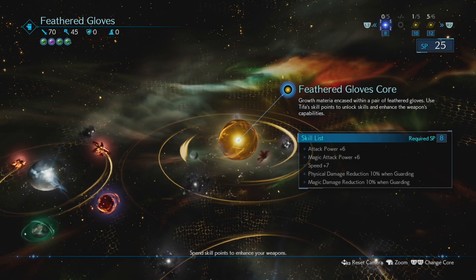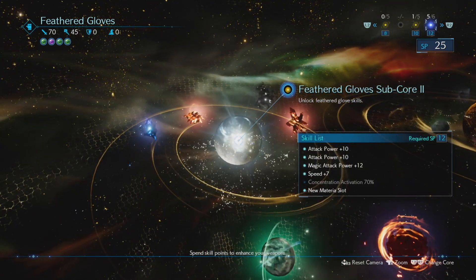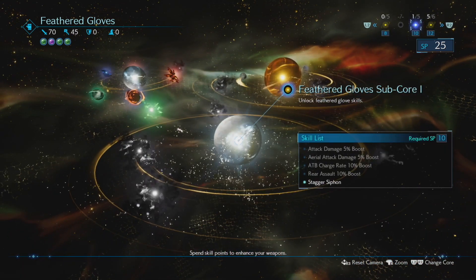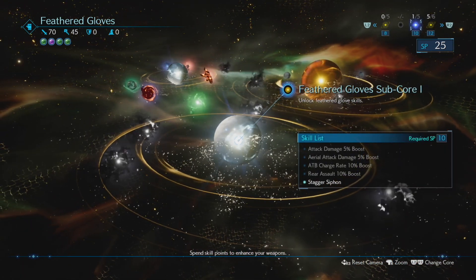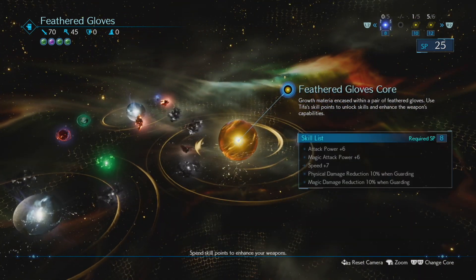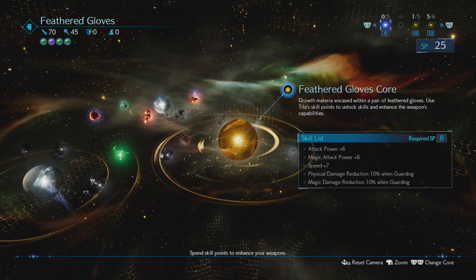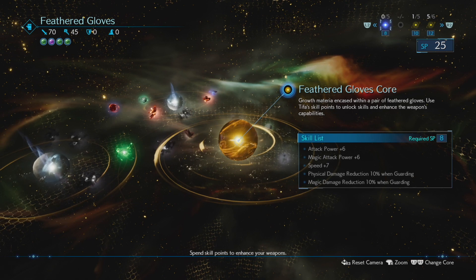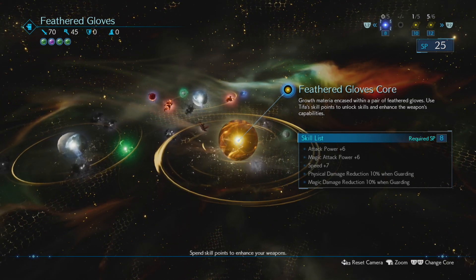Feathered Gloves - about 25 SP. Concentration activation option available. I can do two from subcore one or three from the core. Let's go for speed plus seven, attack power plus six, and magic attack power plus six from the core.